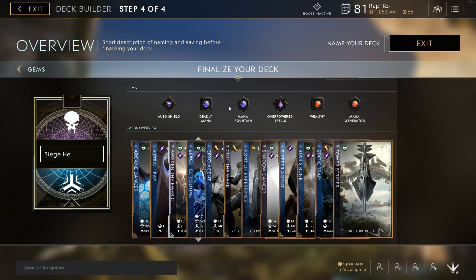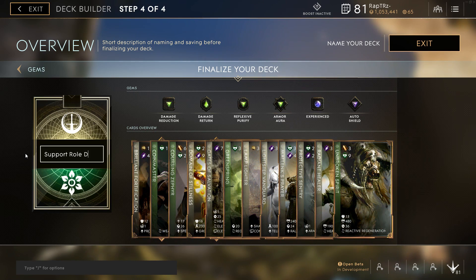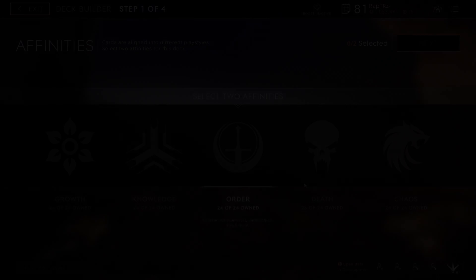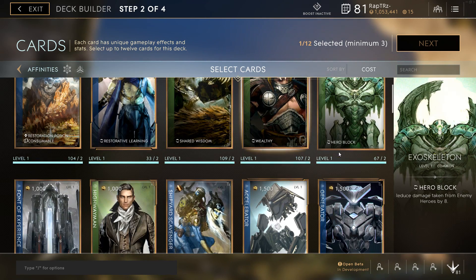After selecting your 6 gems, you have completed your custom deck. Be sure to name the deck whether it's for a certain hero, role, task, playstyle, or a certain situational deck to counter a certain team comp. So in all, building a custom deck is simple: choose your 2 affinities, pick 12 cards, and 6 gems.